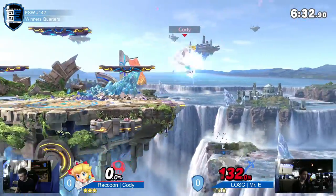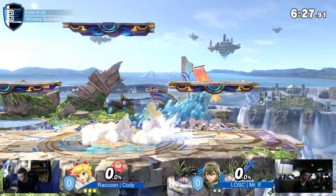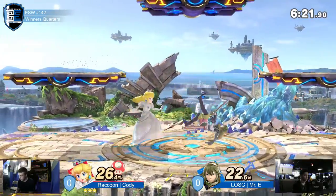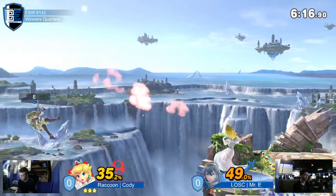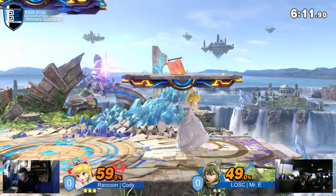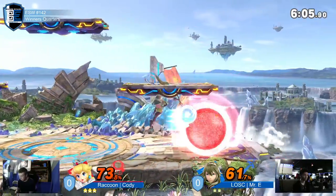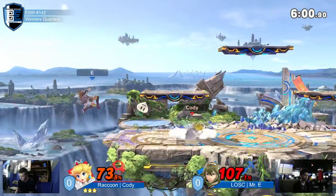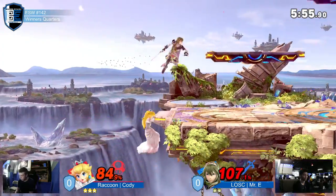Cody's just going full aggressive. The ledge hasn't even been touched and Mr. E is down a stock. The very first hit for Mr. E came with that up-air out of shield, but that up-air got shielded. Mr. E is trying to space as well as he can but Cody is punishing him and waiting for his moment. Turnips have also been on point almost every time for Cody.